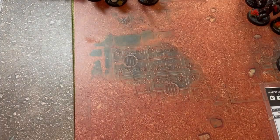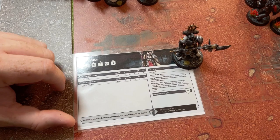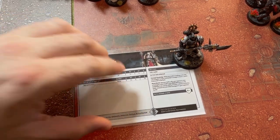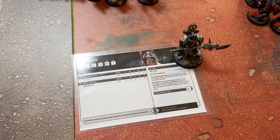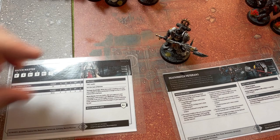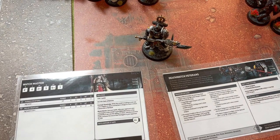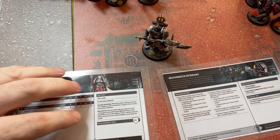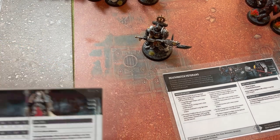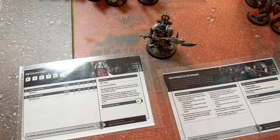So let's have a look at the army itself. We're led by the Watchmaster, and he can attach to a unit of Death Watch veterans or to a unit of the Proteus kill team. The unit attached to him can advance and charge. And he has a once per battle ability — when my opponent uses a stratagem, I can make it cost plus one more CP for the rest of the game. So that's going to be a fun little sting in the tail.